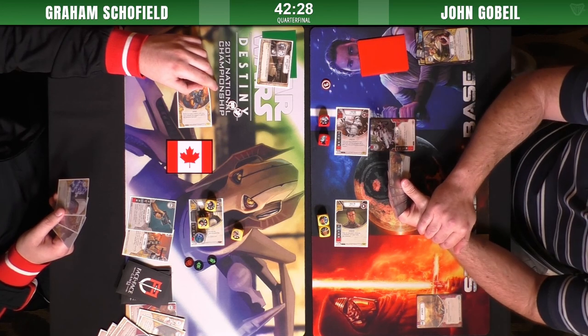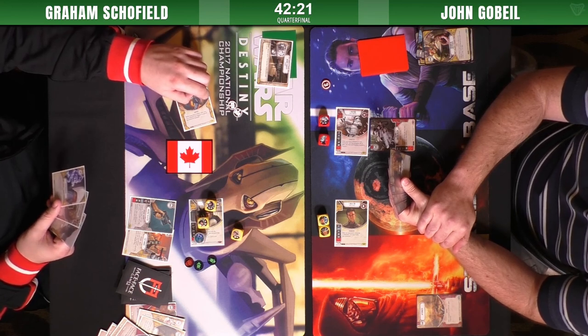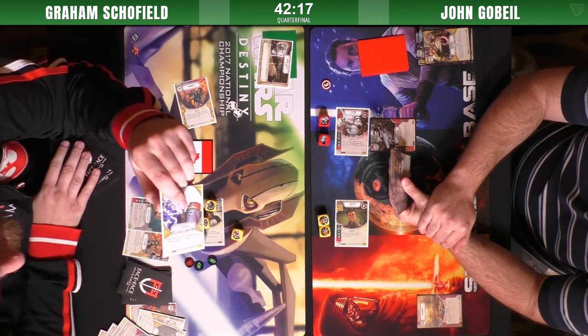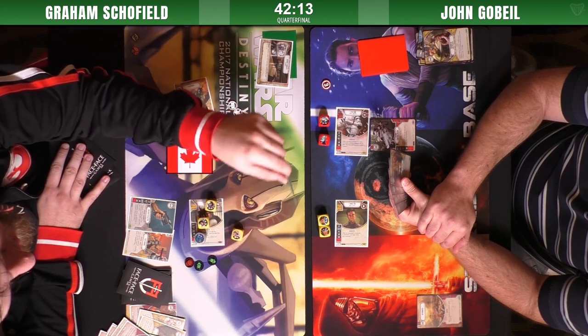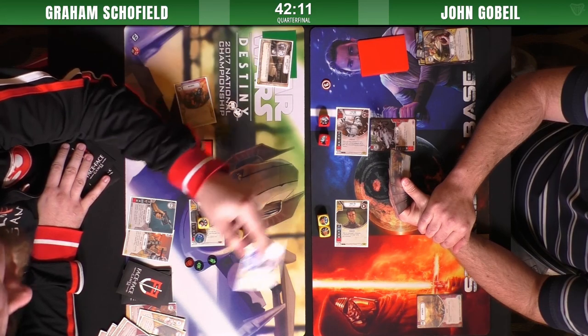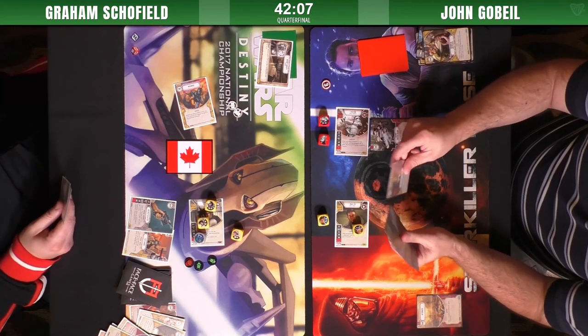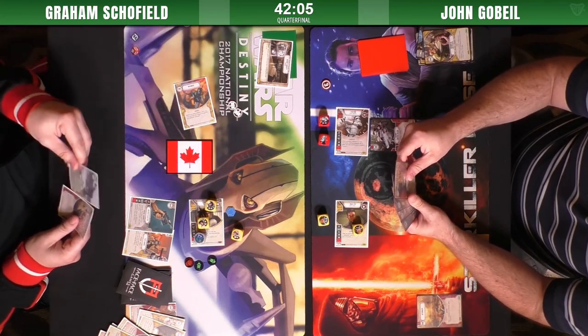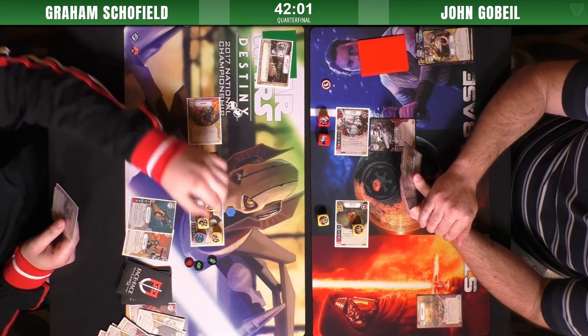Han's going to start leveraging his ability to try to get some extra shields. Electroshock the focus — which effectively takes out two dice. Not having — wow, yes, thank you for pointing that out chat. That's pretty huge. Two shields — not having those is a big swing.